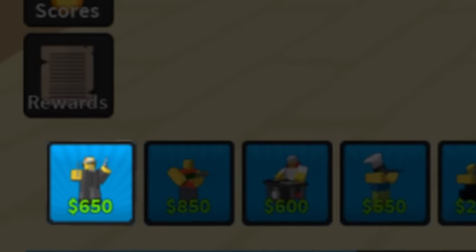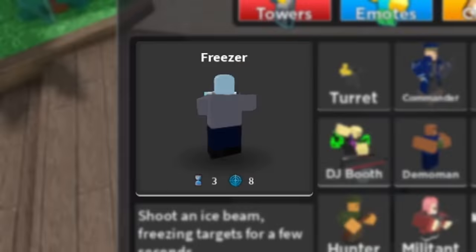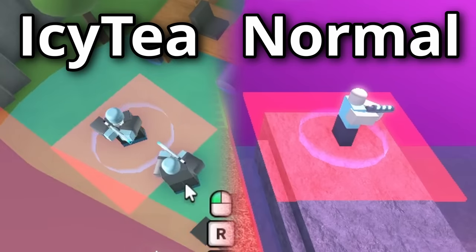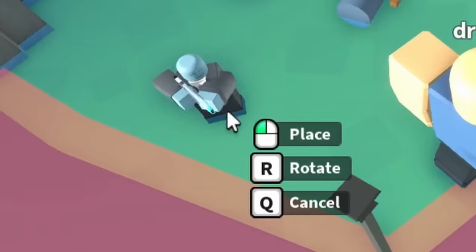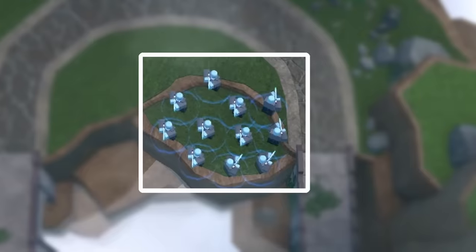It seems like this model wasn't properly updated when it was remade. Coincidentally, this skin had a code which came paired with another — the ICT Freezer — which also has a glitch associated with it, as it has a much smaller placement space. That's a pretty odd quirk which does give some advantage to the skin, as you can place more of them in a smaller space.